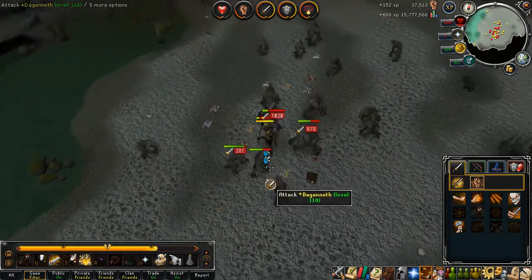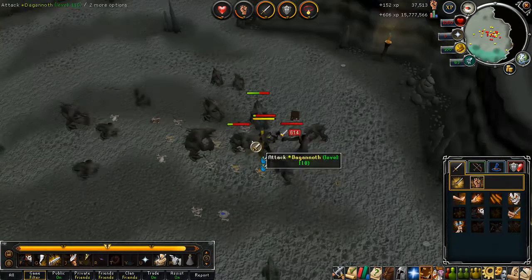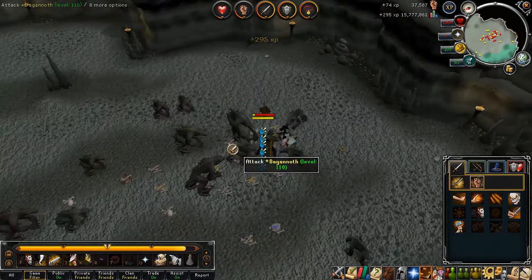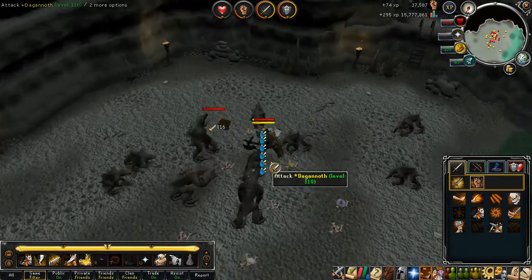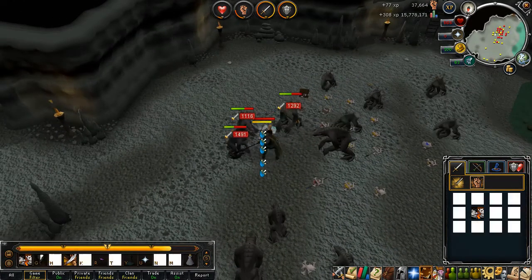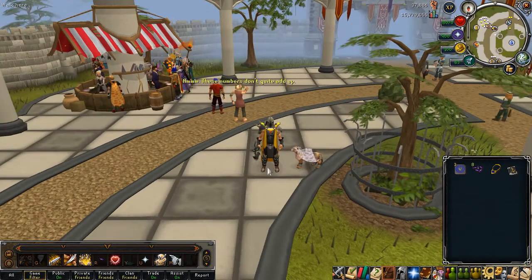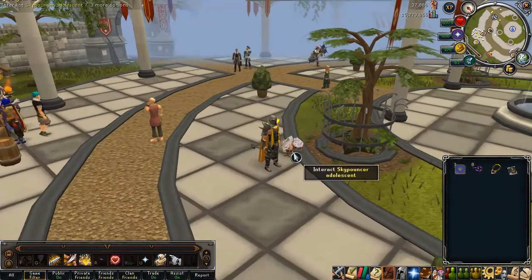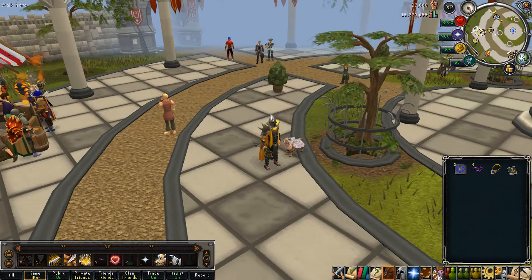My brain is just tired. I'm going to take a little break and then we'll wrap it up. Maybe we'll head over to the ports. I really needed that five minute break — my brain was melting. So the Dagannoth area — I don't like training there. I didn't enjoy it.